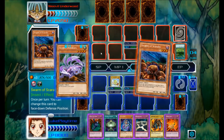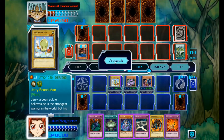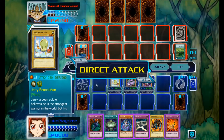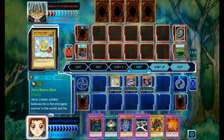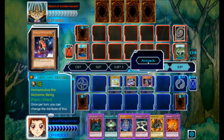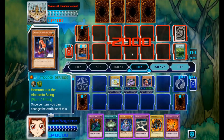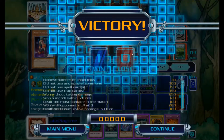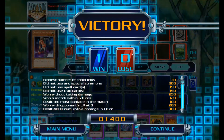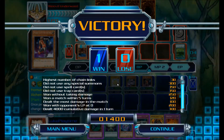So the Scarab is okay. That's how you do it. $1,400 — $1,500 for not using Spell or Trap cards as well.